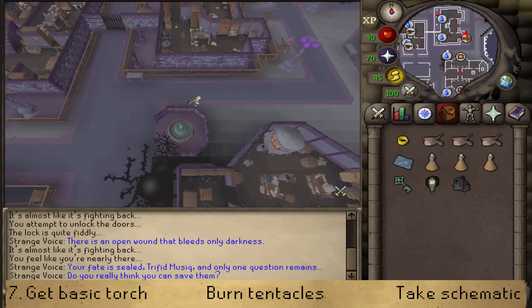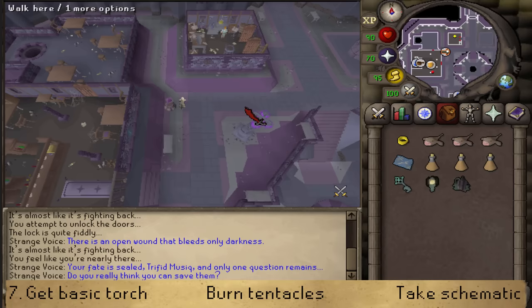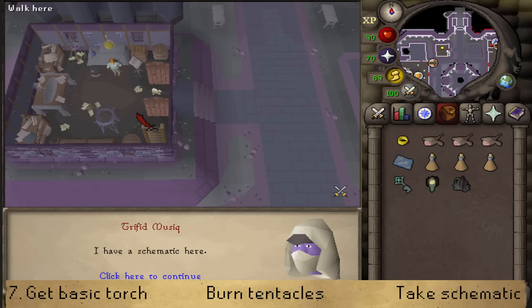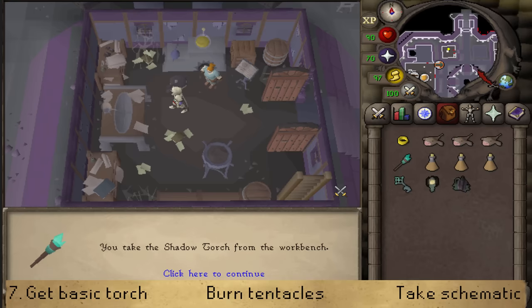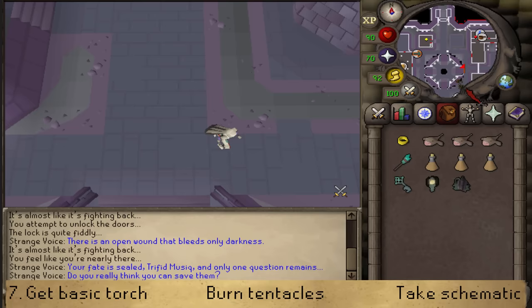Go North and use the basic shadow schematic on Ketla, keeping pressing Space. Then search the workbench to find a torch. Take it - we will need to upgrade this basic one twice. Next, run Southeast to the building Southeast of the center, a relatively big one.